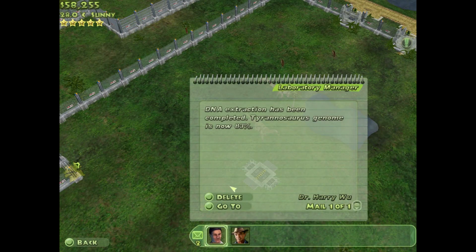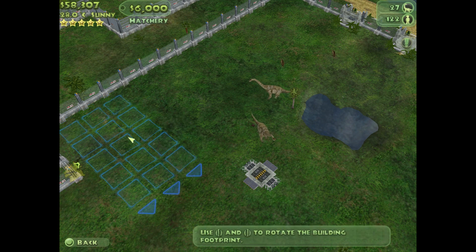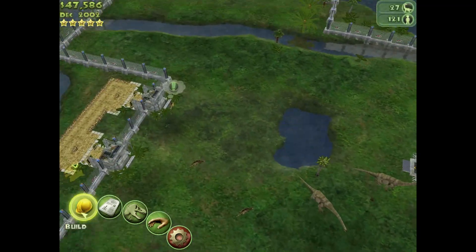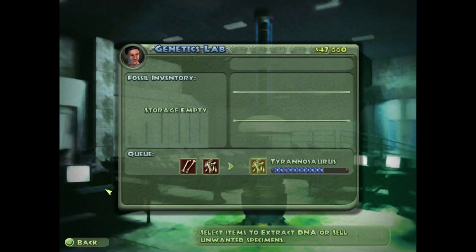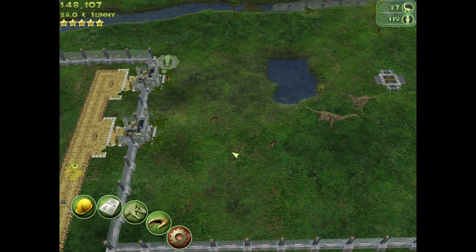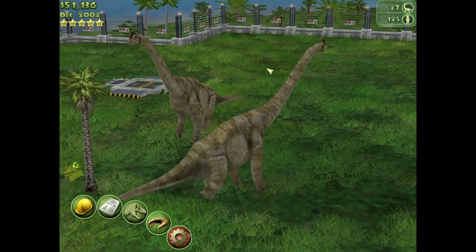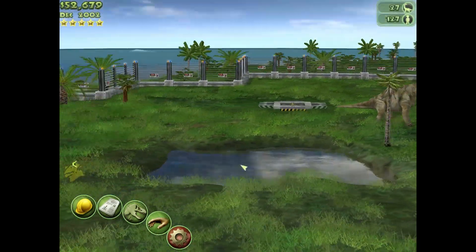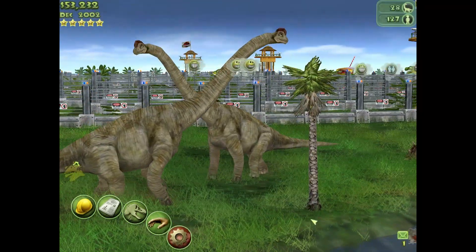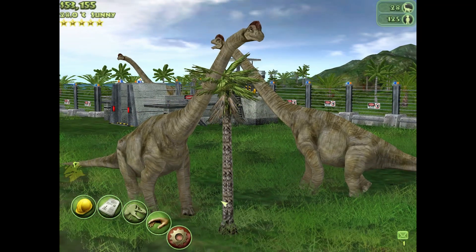Our Brachiosaurus exhibit is really big now. Might even be able to put one more in there. We're going to put in another Brachiosaurus, give him one more companion. How's my research team? Super Extractor is almost done. I think the Brachiosaurus — is it eating? I don't think it's supposed to eat. There's only one tree in this entire little area. I can't tell if that's two trees or one tree.